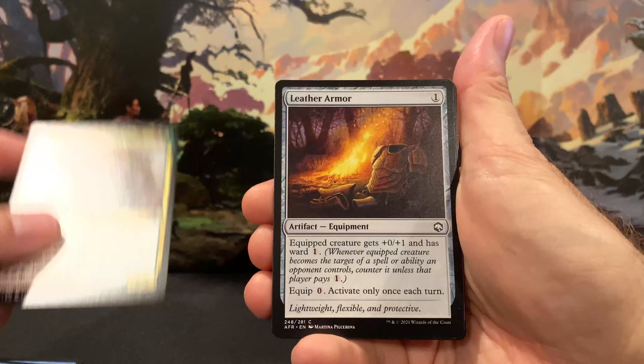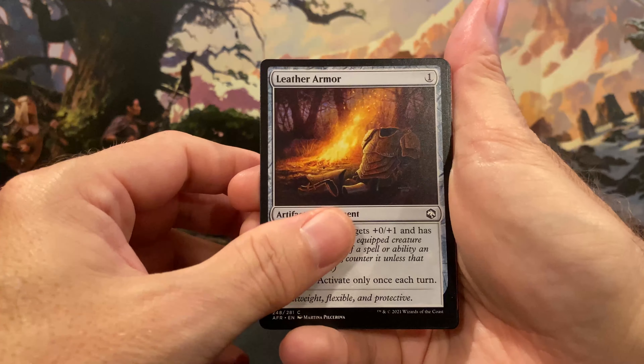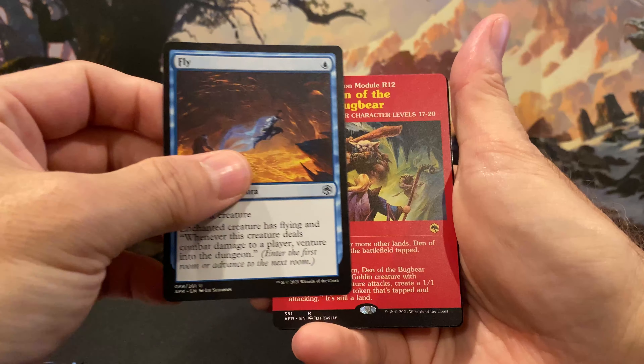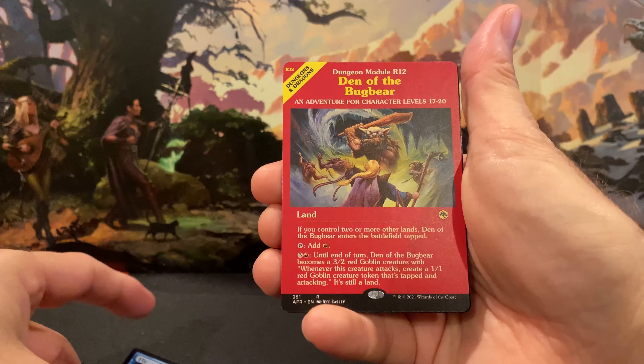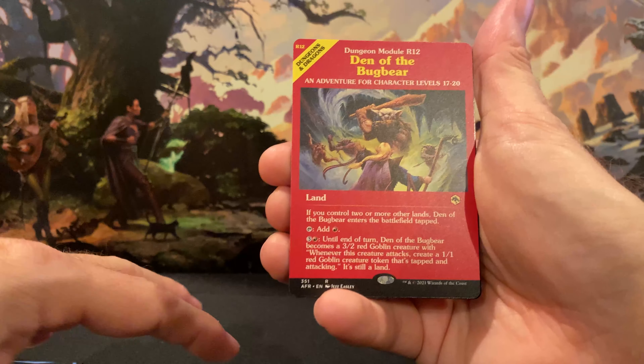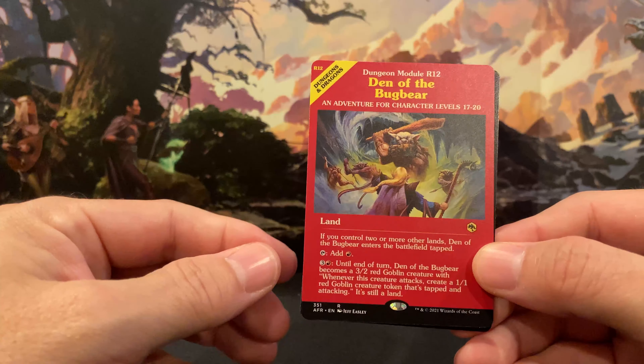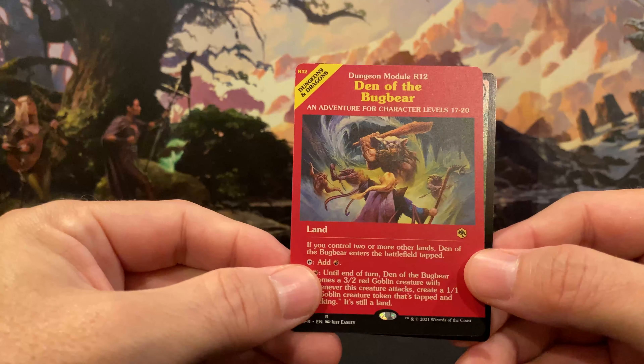Tarnar, Demon Fang Null, Common Leather Armor, Uncommon Fly. Oh, this is cool — it is a rare Den of the Bugbear land card with the module cover. That's neat, only the second one of those I've pulled. And for our foil, we got a Druid Class, uncommon — very nice, it's a pretty card.